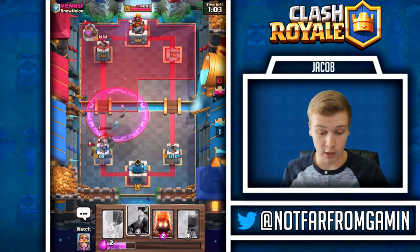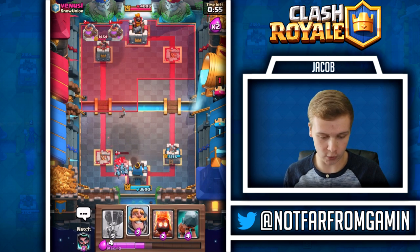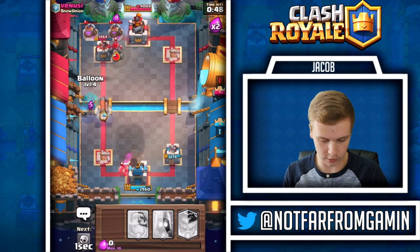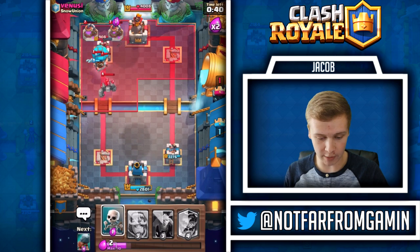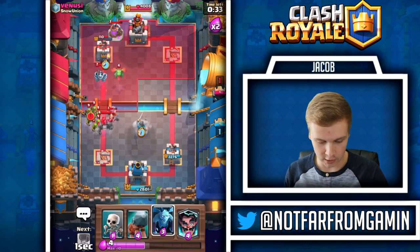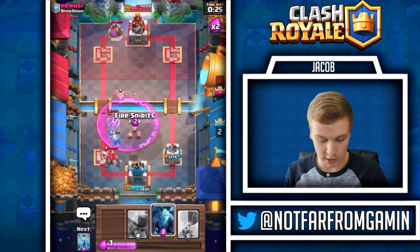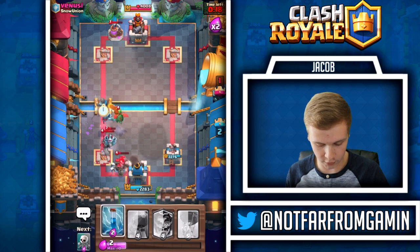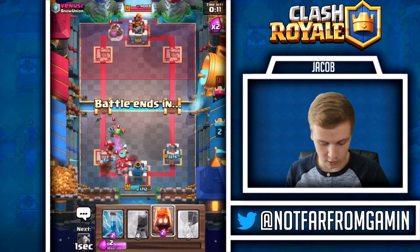That's our first tower we've lost with this deck out of every single match - not good that we're losing towers but let's go battle ram balloon fire spirits and see if we get to that tower. He's going straight for the three crown - really risky. We connect with the battle ram and the balloon drops - that tower goes down. 30 seconds left, all we have to do is defend but that's the hardest part especially with two golems now. 17 seconds - we're gonna get three crowned.